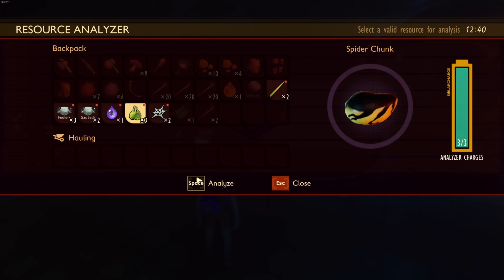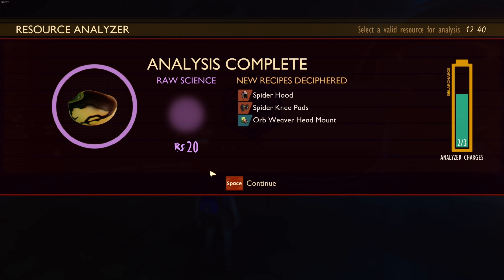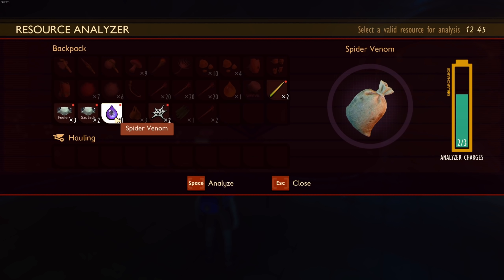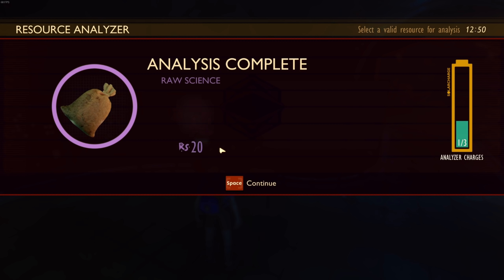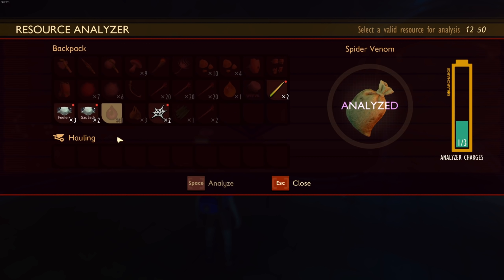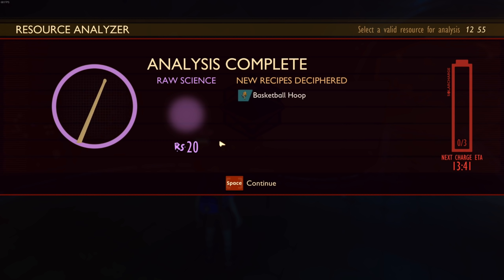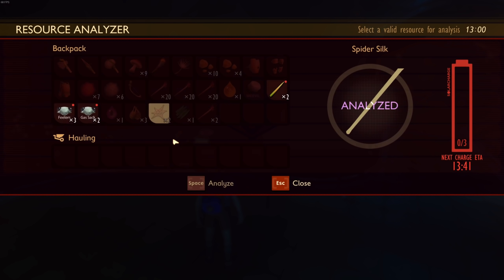Researching the stuff — I needed that spider venom, spider chunk, gas sacks. Let's go research those. I was actually excited to have a free ladybug except that spider got in the way. Analyzing — what do we get? Spider armor, spider hood, spider knee pads, orb weaver head mount — nice! And we can research spider venom. What are we gonna get? Venomous arrows and a spider fang dagger!